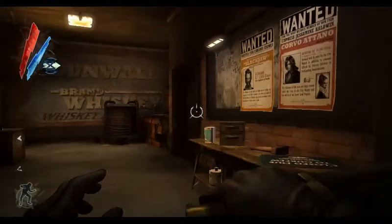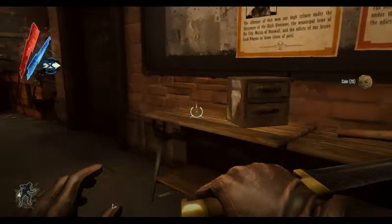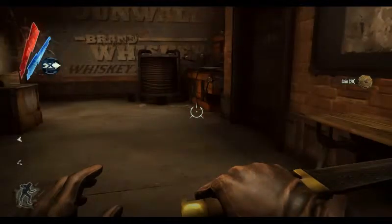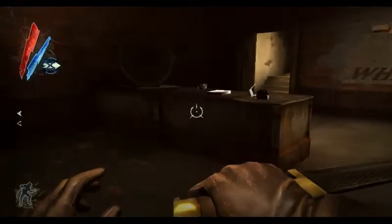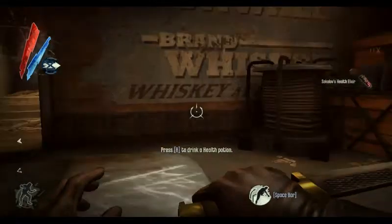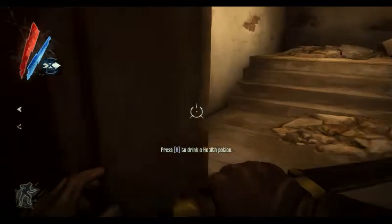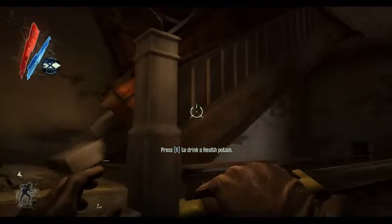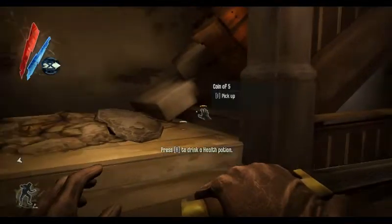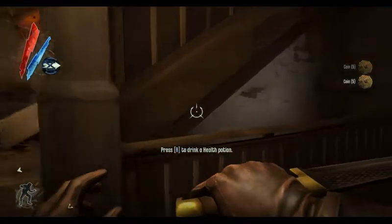Oh, by the way, I think I forgot to mention this - I looked it up. Knife of Dunwall is five hours. So I will be doing hourly episodes, so I'll only have five. Press R to drink a health potion. I don't need to - you can't tell me what to do, game. Oh wait, it can. I'm sorry, master.